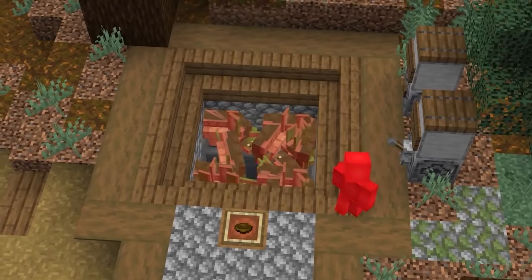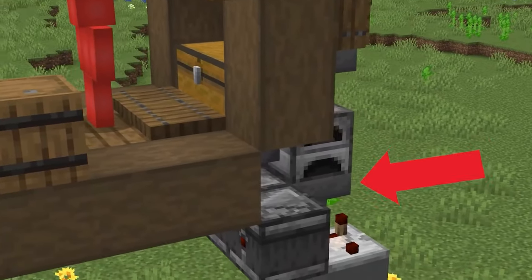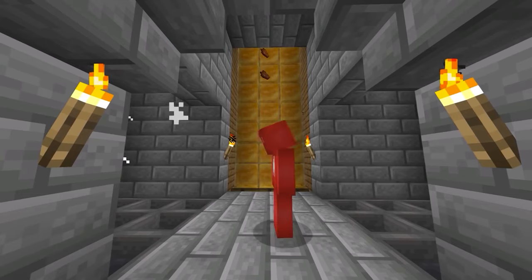Number 15. If you've ever built a mob farm, or any automatic farm for that matter, you know plenty well that you have loads of items to worry about soon enough. And while hoppers offer a solid solution to that, they are a bit boring and definitely not visual. So why not add in a bit of fun between our farm and our chests? Like this honey wall...